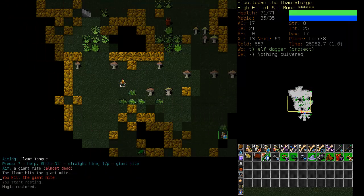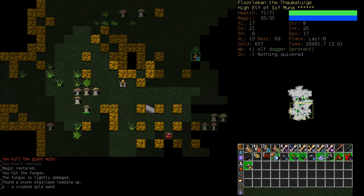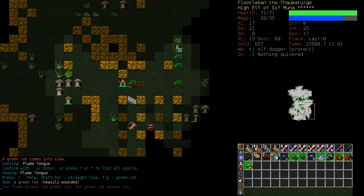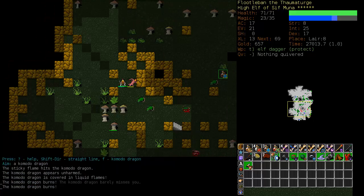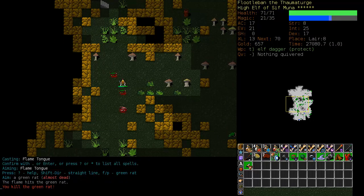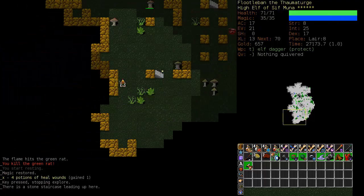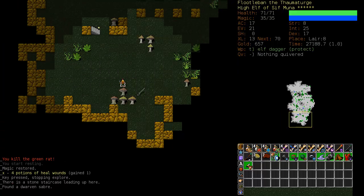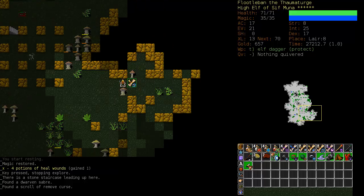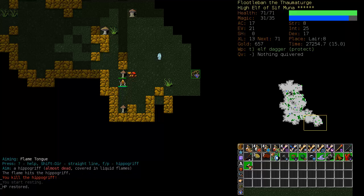Auto Explorer can get you into trouble under some circumstances, so let's manually explore around the staircase - make sure there's nothing dangerous around here. It's a good opportunity to test this wand - it's draining. Sticky Flame the Komodo dragon. We'll continue around the perimeter of the map so we cannot get swarmed and get stuck in the middle. At least we have our back to one wall. We'll pick up the odd bit of treasure along the way, and of course Sticky Flame anything that dares to attack us.